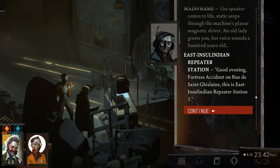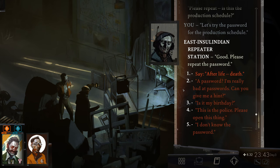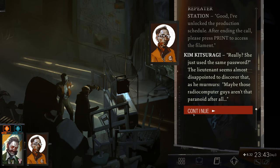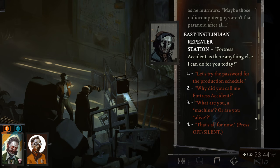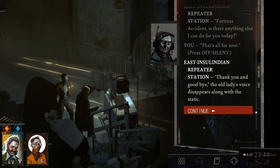It is our old friend Yvonne. She says: 'Good evening — Fortress Accident on rue de Saint-Gueslaine. This is East Inselindian Rapid Station 1. Is this the production schedule?' It is. Let's try the password. 'Please repeat the password.' Let's say 'afterlife, death.' She's unlocked the production schedule — after ending the call, please press print to access the filament. Awesome — she just used the same password? Maybe those radio computer guys aren't that paranoid after all. We ask about the fortress accident, and say that's all for now, Yvonne — thanks so much. Goodbye.